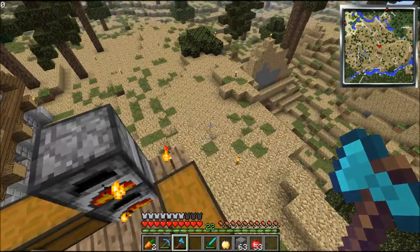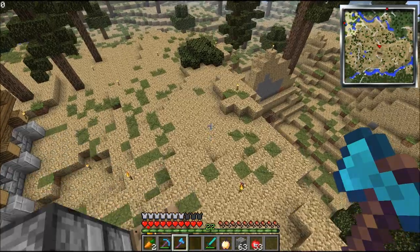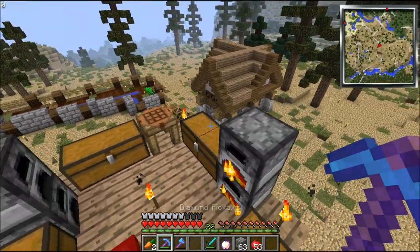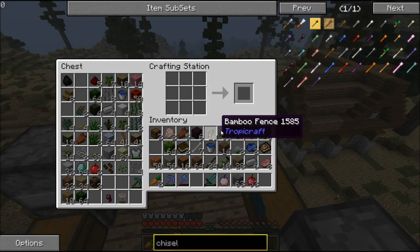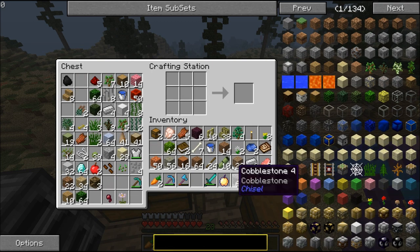That's sick. I think this is a Fortune 3 Efficiency 4, so I can just quickly mine up anything. I can't wait to take this thing on a serious mining trip. I might end up doing it for an episode just to see how fast I can fill up my inventory.